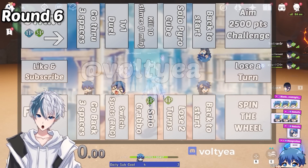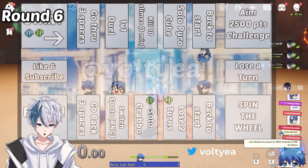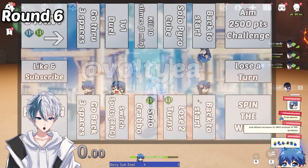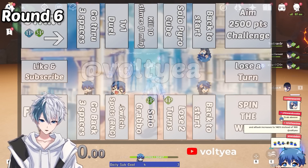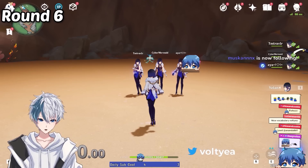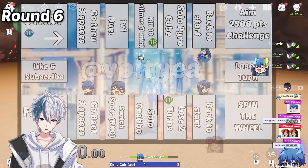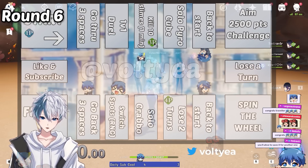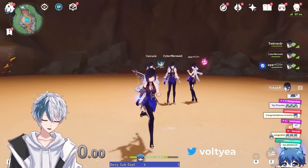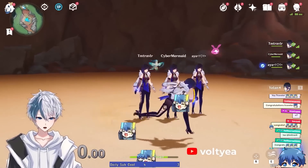Back to the board — Trevor won the Crabble challenge and gets to stay. Cyber Mermaid gets to roll, Trevor gets six, reaching the finish line. Cyber Mermaid rolls three and lands on kill 10 slimes, but it doesn't matter anymore. Trevor wins the game! I hope everyone had fun — I know it was a little confusing since it's the first iteration. If you enjoyed this video, make sure to check out the video where Yelan decides what I do in co-op.